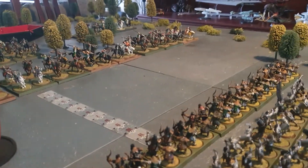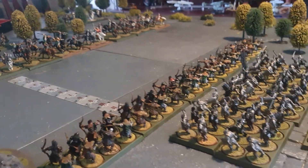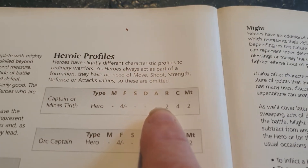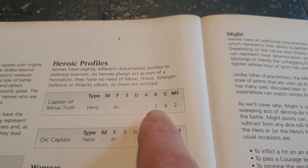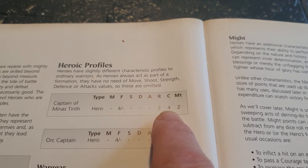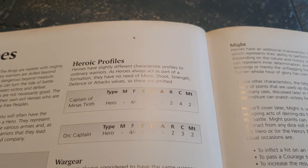Who charges first, who fights first, etc. Now the heroic profile - if we look at this little example here - a hero like the Captain of Minas Tirith has a resilience of two, meaning he's got two wounds, a courage of four, and a might of two.